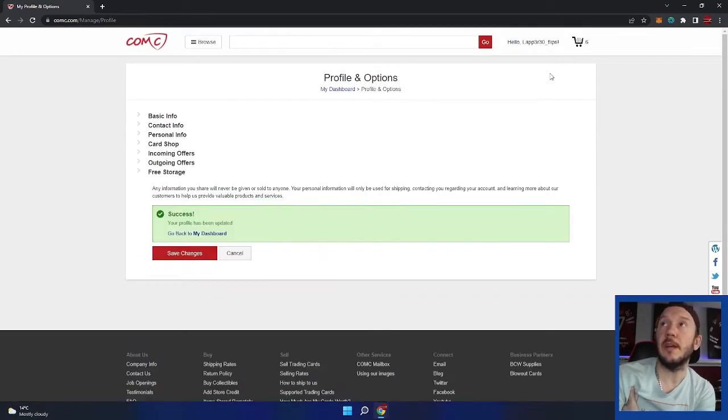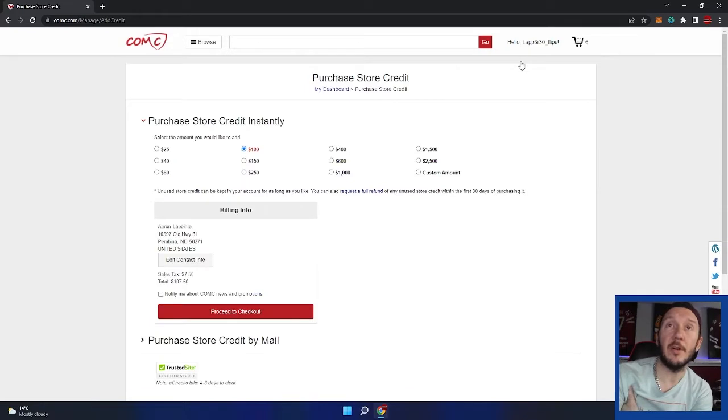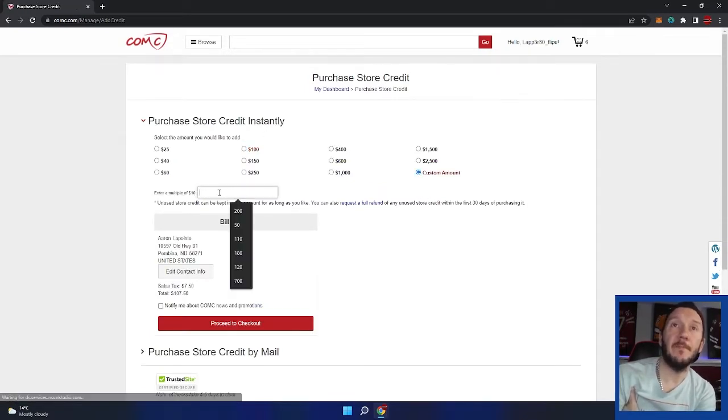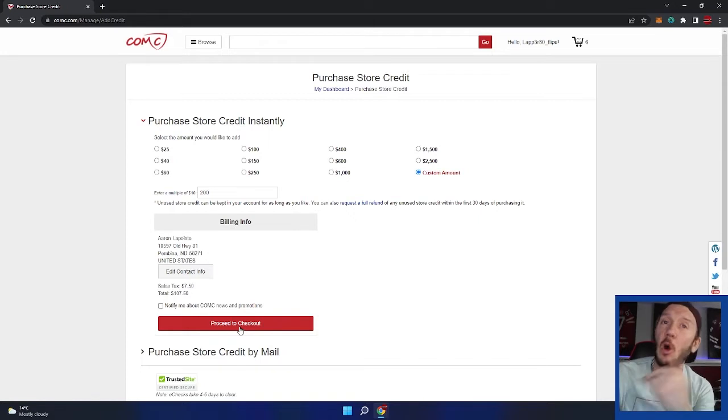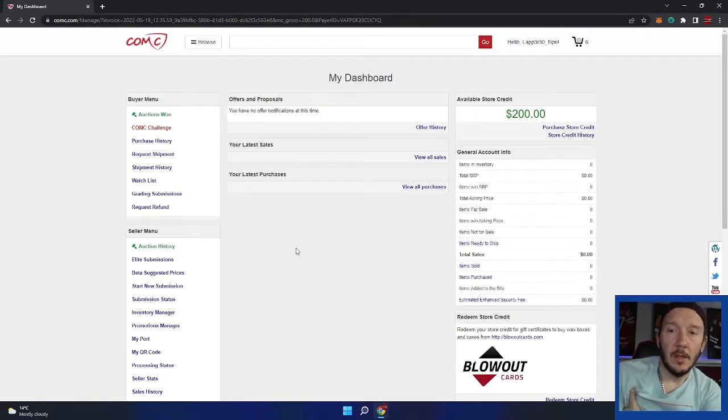From an account perspective we're ready to go. Brand new account — let's make a deposit. I'm going to click on store credit, go custom amount, enter $200. That's what we're starting with. Not everyone has hundreds and hundreds of dollars, but $200 is pretty reasonable — enough cards that this video series has some sales happening. Going to proceed to PayPal checkout and I've made my payment straight out of my account.